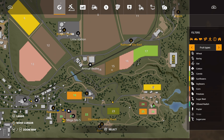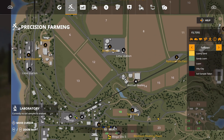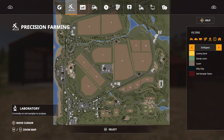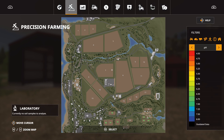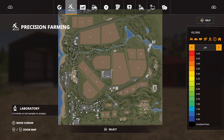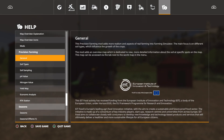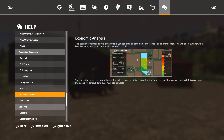If you go into the map menu and hit R1 or go over to the next tab, it's the Precision Farming map and this will tell you your soil types. As you can see, nothing is lit up because I have not taken any soil samples on this map yet. We have soil types, pH levels, nitrogen levels, and yield - all of this will show up after you take soil samples on a field. There is also a help section that takes you to all of the precision farming info and tells you about everything.